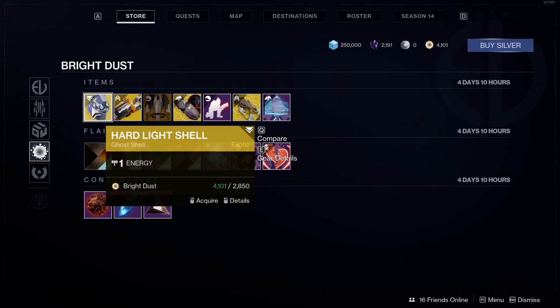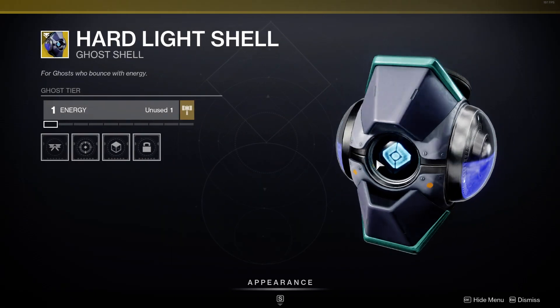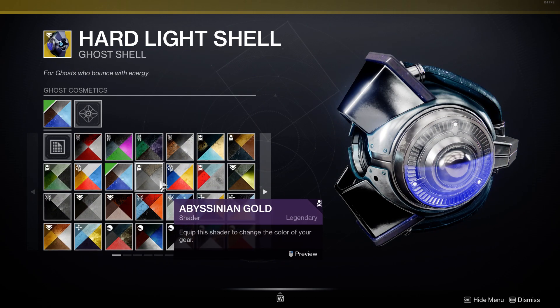Moving on, we have the Hard Light Shell for 2850 bright dust. It's okay — I mean it's not the greatest. I've seen better ghost shells out there.